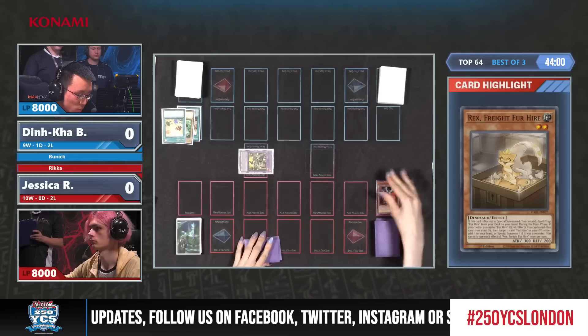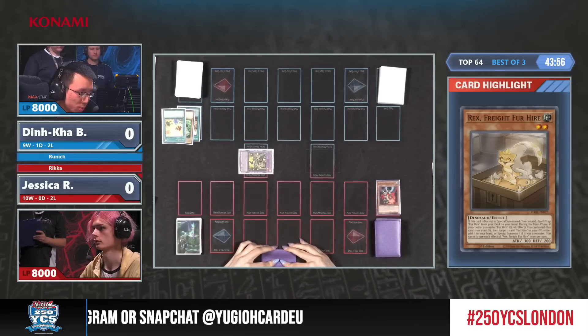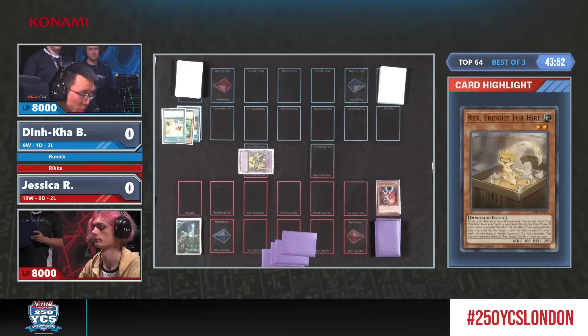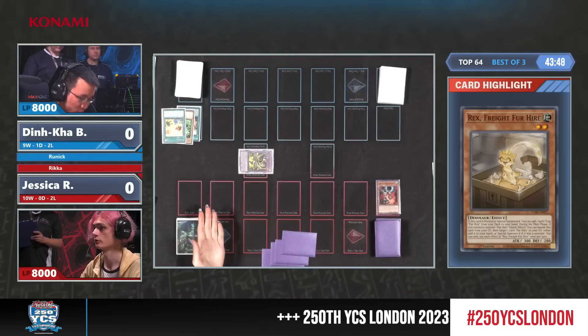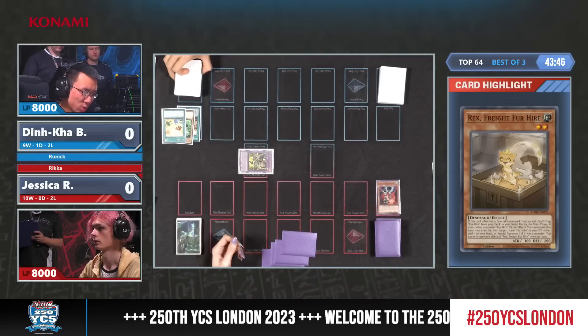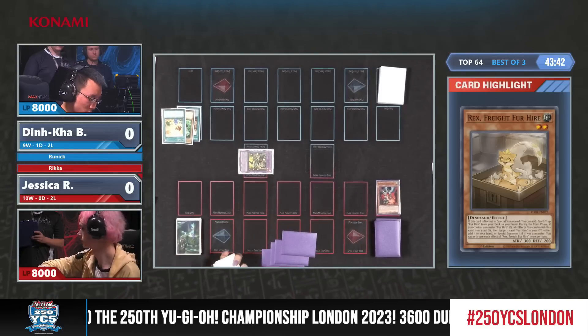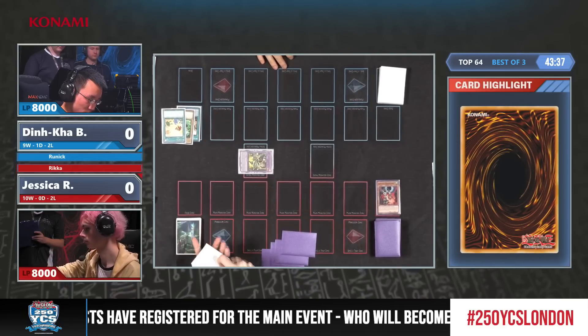He's a Level 2. Droll and Lock Bird in the main deck, Marcello — and this is amazing against the Dinka deck. Jessica, probably for the first time, is the one reading cards, because usually she's used to her opponents reading her cards. The Droll and Lock here is insane; it's particularly good against this deck.